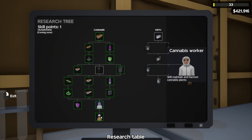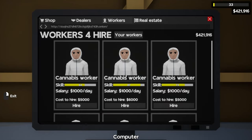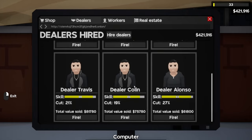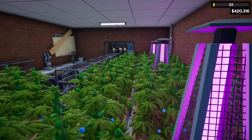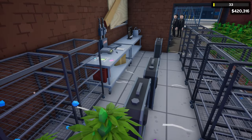After unlocking the cannabis worker and the cannabis stalker, a new tab has opened up in the computer called the workers tab, where we can hire both workers. An update on our dealer situation: we have a lot of people with low cuts and skill above 90, except Colin — his cut is 19% which is all right, but his skill is only 85. We can do better. Now for a tour of the warehouse: we have 104 plants in this warehouse alone, and in this corner we have eight drying racks for a grand total of 80 spots to dry weed.